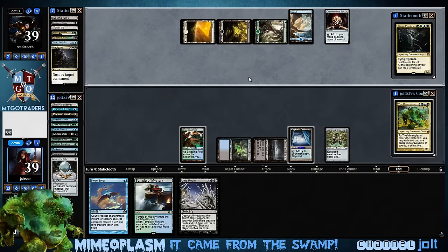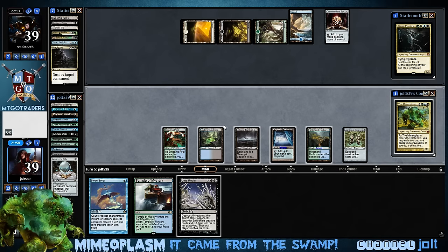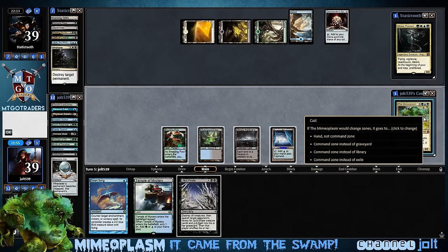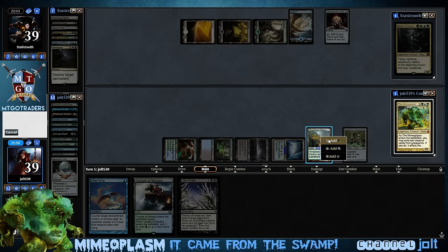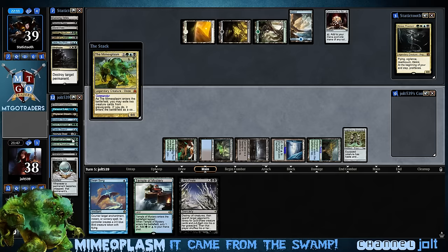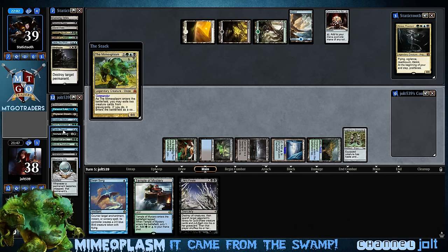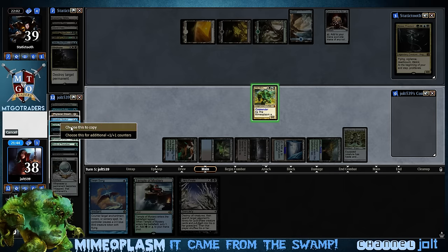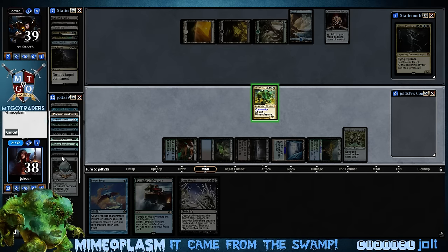If we rip a land - we crack it, we're going to go down a land. We have the Temple in our hand. Oh, Harbor! Awesome. Okay, let's get the Harbor down. Let's get Mimeoplasm up and running. We're looking at black, blue, green. We got Mimeoplasm coming in - we're going to make a copy of the Giant Bugface, and counters on there would be 19. We may go Avenger of Zendikar for the counters, that way we can save Phyrexian Dreadnought and Invisible Stalker as a last resort. Let's put Lightning Greaves on there and swing in for 12.